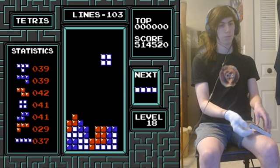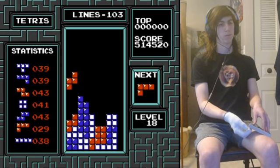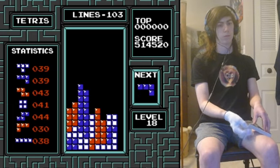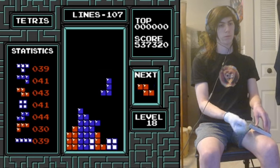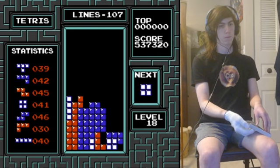Coal could do with a J now to fill out the left — and there you go, gets a line for the Tetris, the J to fill it out, and another line to become Tetris ready again. 491,000 through 99 lines, just passing the 100-line mark and the 500k mark.